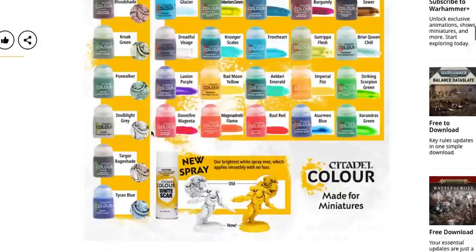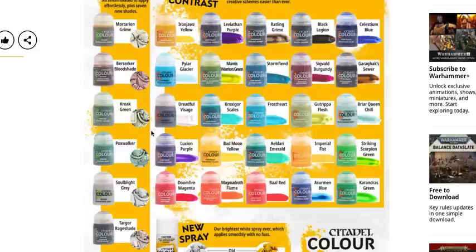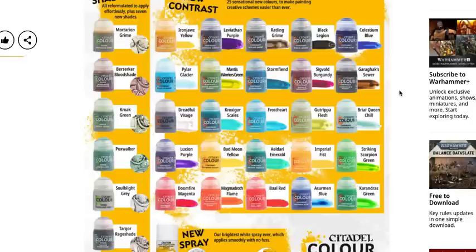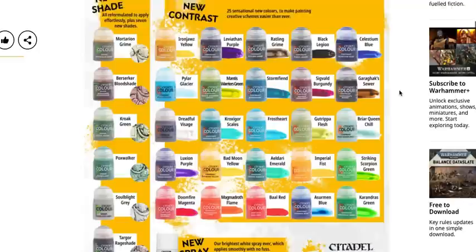I'm not sure these are specifically filling a gap, but actually they do look good. A lot of times with Citadel shades I'll take the actual shades and use medium with them to take down the shade a little bit, essentially using them more like a glaze — and that's what these really look like. They look like they're supposed to be more towards a glaze and less towards a wash. I'll definitely get these when they come out. Full disclosure — I'm a commission-based painter, I use tons of contrast paints and absolutely love them.